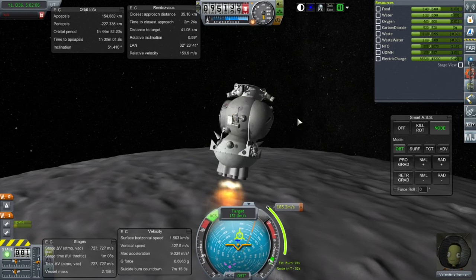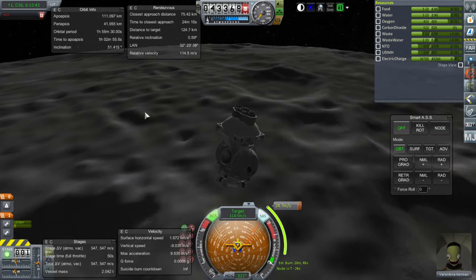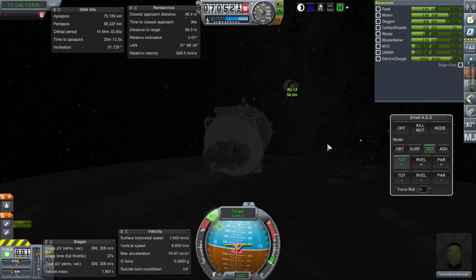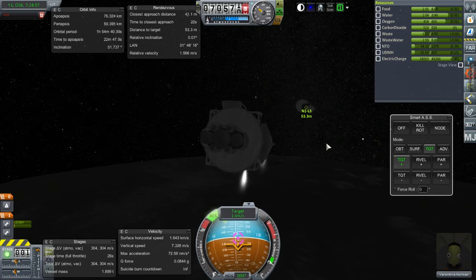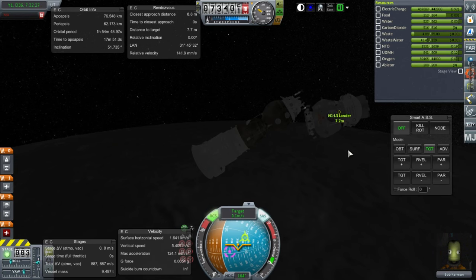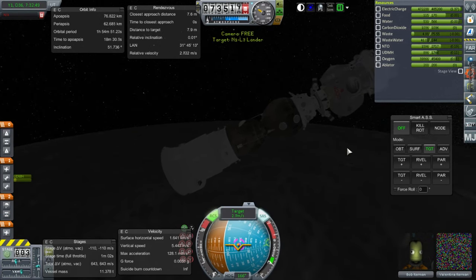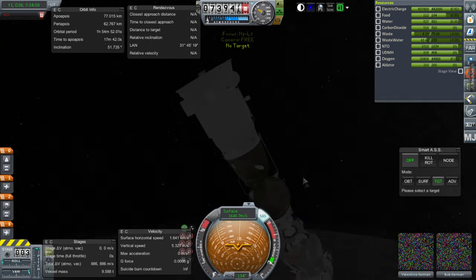I didn't actually have Valentina plant a flag, by the way. I was a little bit in a hurry at this point in the live stream — I just wanted to get the mission done. Here we are with rendezvous. The center engine on the lander has a fair amount of ignitions, I think like 15, so I had plenty to spare. There are two secondary engines on the sides that only had two or three ignitions — they were mainly meant to make sure it could land safely, just in case they were coming in too quickly. Maybe it would also give a boost on the way up.